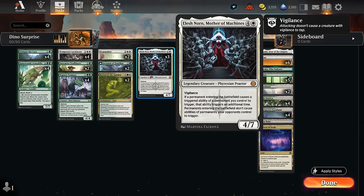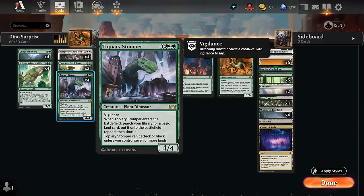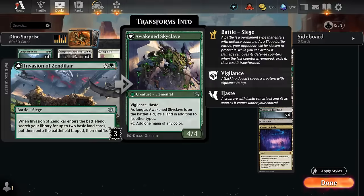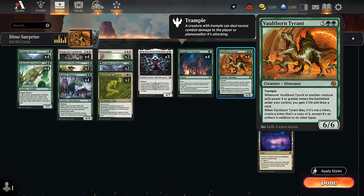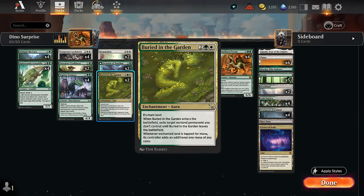Playing Elish Norn with the Tyrant in play lets us immediately gain six life and draw two cards, which helps set up even more four-powered creatures like the Topiary Stomper — naturally a great ramp piece as a 4/4 that can eventually attack and block with Vigilance. Invasion of Zendikar can also trigger twice with Elish Norn in play, and once we transform it we get an Awakened Skyclave, another 4/4 that can trigger Vault-Borne Tyrant.